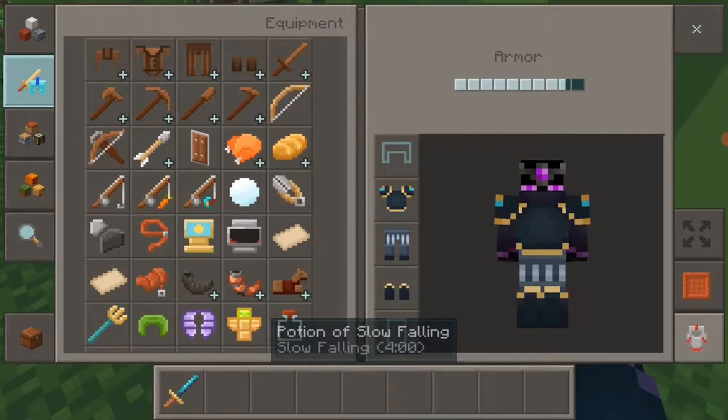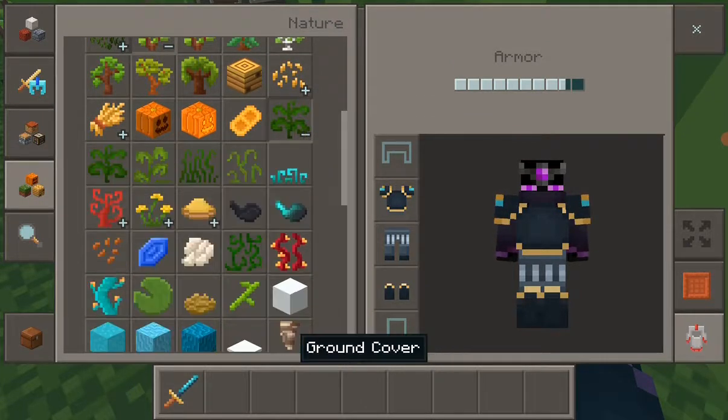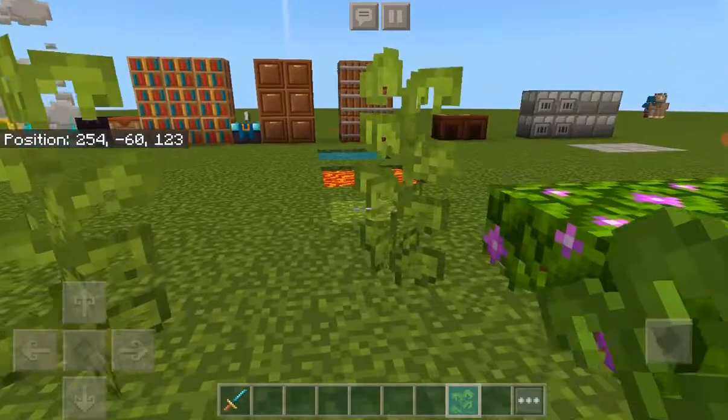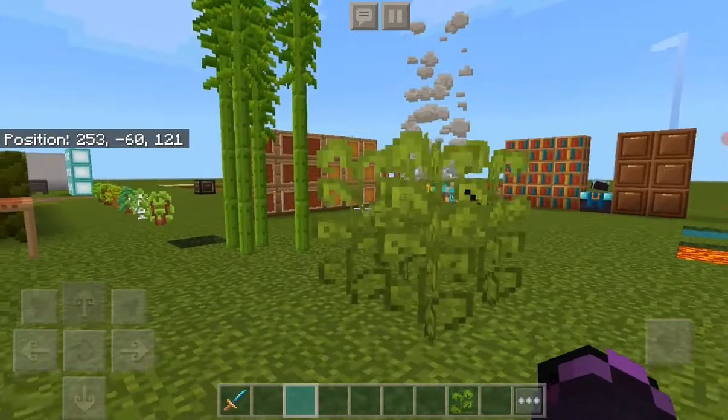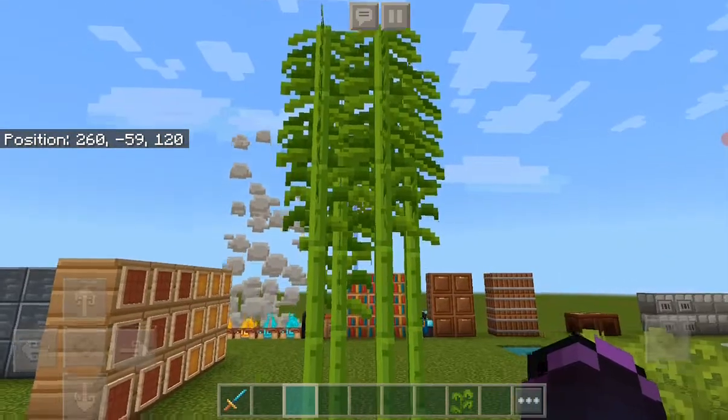This is tall grass, I think — yeah, and this is large fern. This is bamboo — I think the bamboo is a 10 out of 10.